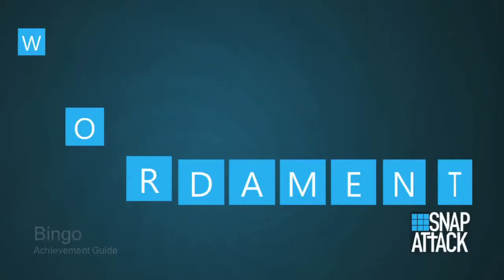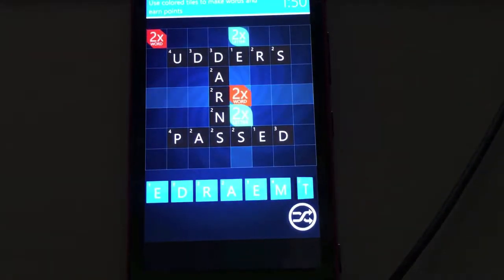Hey everybody, it's John here from FitGamiac.com. Here we are today back in Snap Attack grabbing the Bingo achievement. This is to use all 7 of your tiles in order to build a single snap.